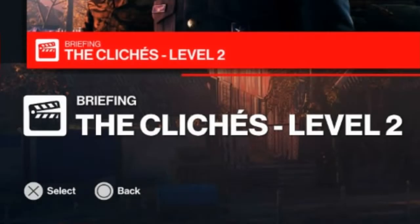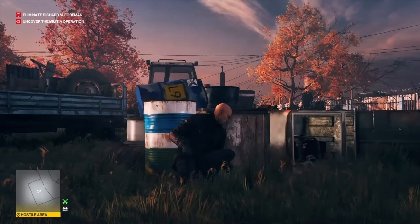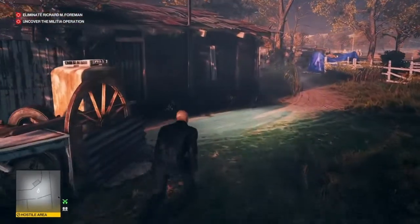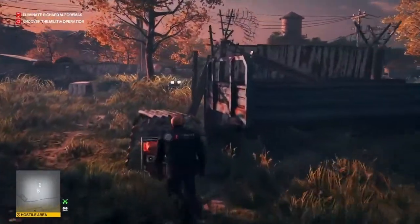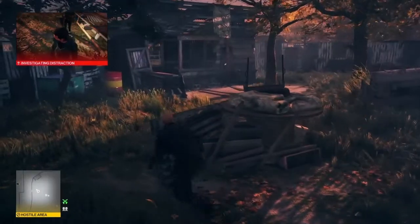On to level two, and this is set in Colorado. Again we have a restricted loadout, so our pockets will be empty. We have our target, Mr Foreman, and we have to retrieve some intel on a military operation. Right from the start, we need to make our way into the compound. Now the whole area is hostile to us, so we do require a change of disguise as quickly as possible. If we're quick enough, we can get inside and turn off this generator here.